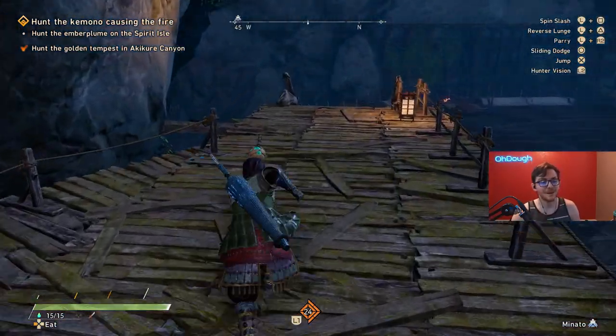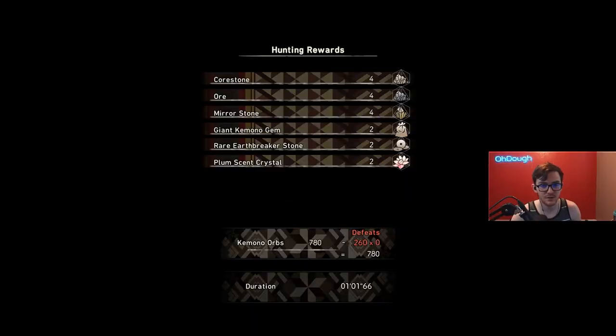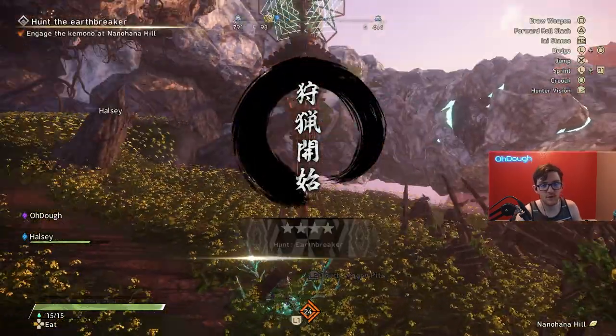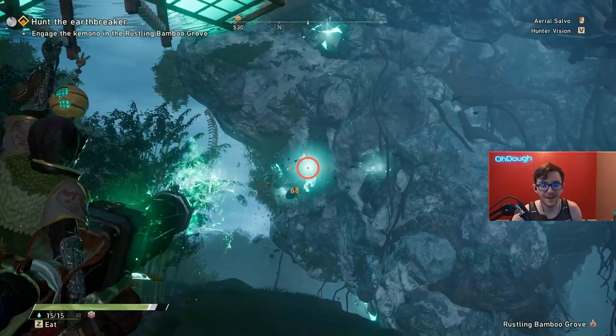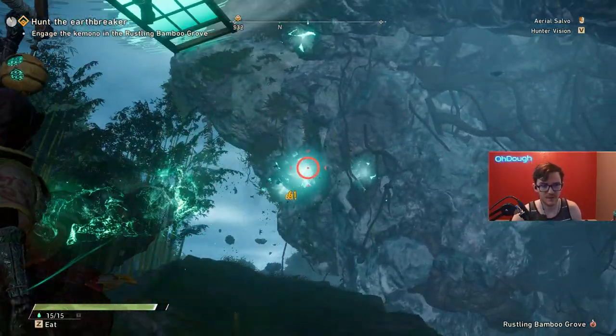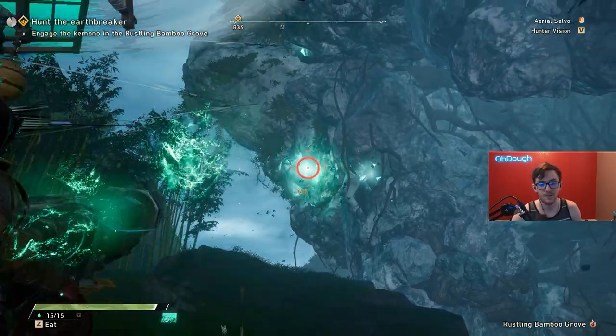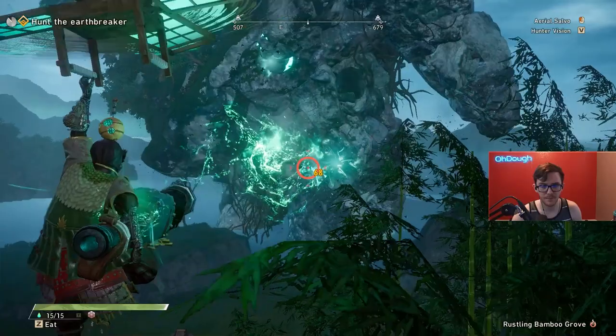The biggest tip I can give is that fighting Earthbreaker by yourself sucks — it's much better in a session, because in a session you join after the cannon phase. When you do it by yourself, you have to do the cannon phases, which are just dreadfully slow for no reason. It's not ideal at all, and the only tip I can give for the cannon phase is doing this little helicopter maneuver and then firing.